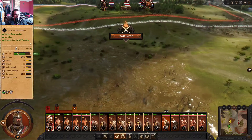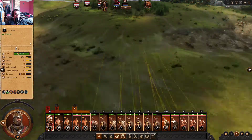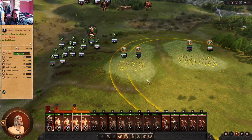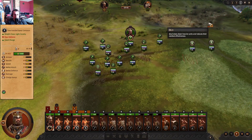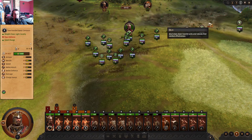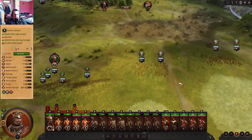Without further ado, we're going to try to weave our way between these two mud pits. The cav I'm going to send through — I'm actually curious to see if mud slows down cav. It says it slows down heavier units and reduces their combat effectiveness. Well, these are light cavalry.